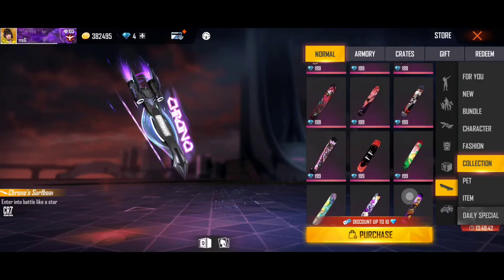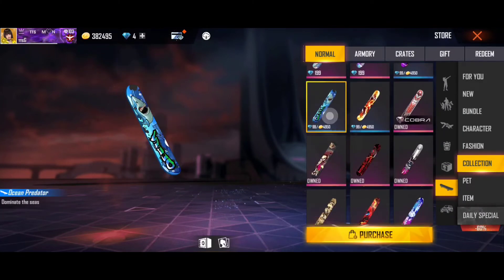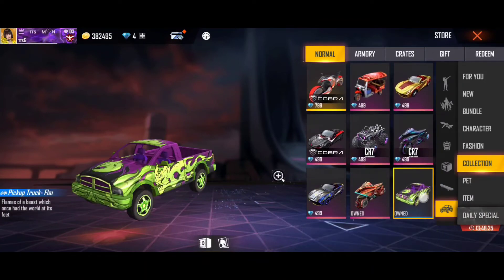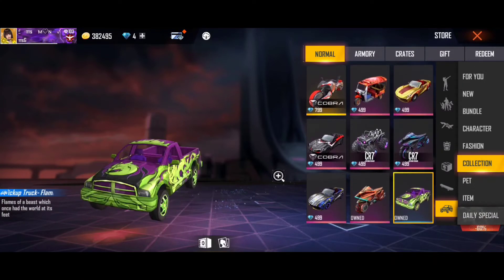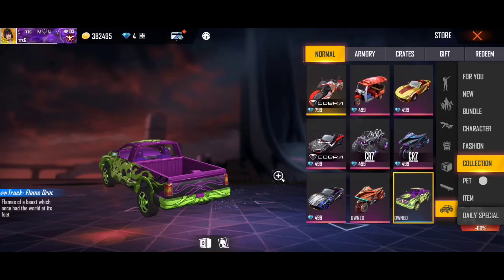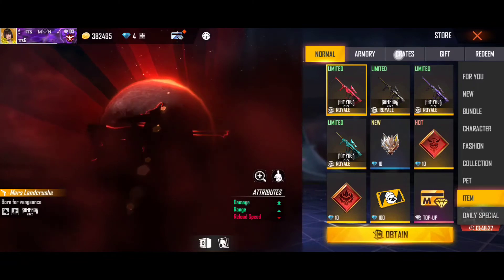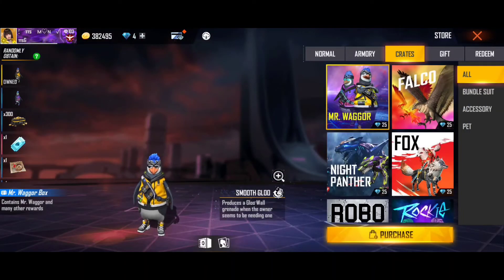We have a lot of loot boxes and a lot of items. We have a lot of themed skateboards and a lot of truck skins that we have already found. Just check out the gold coins section in the video.